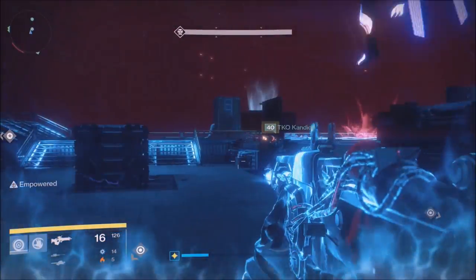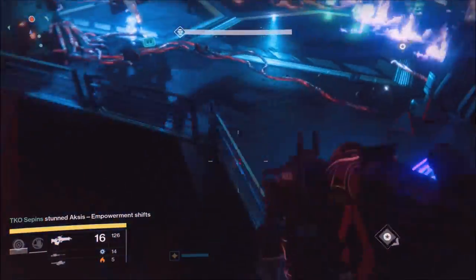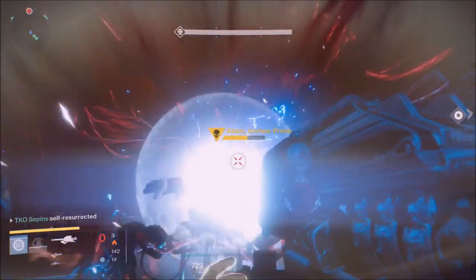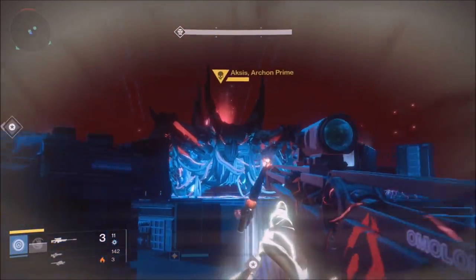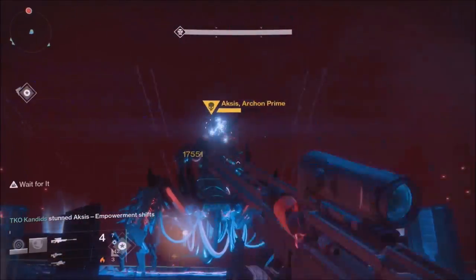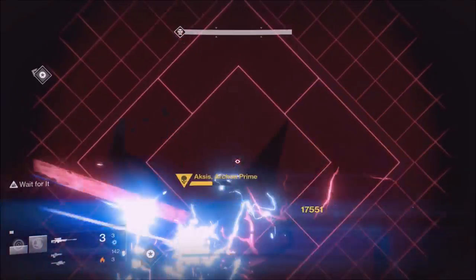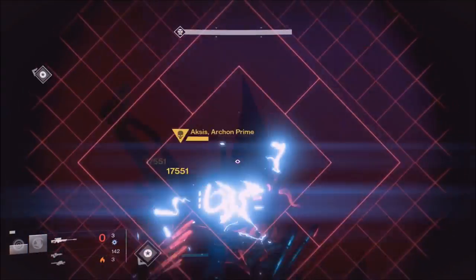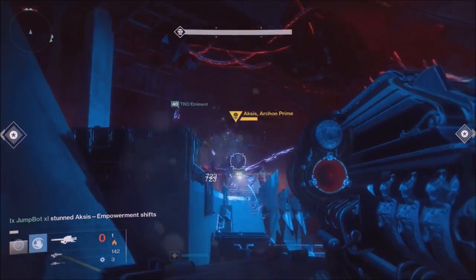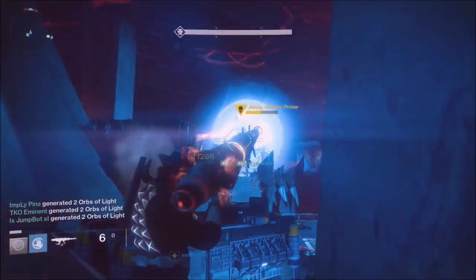Let's move on over to Axis. This is obviously the harder challenge — it's still not that tough, but it is the harder challenge. For Axis, you want to once again have two people on the left, two people in the middle, two people on the right. The challenge mode for Axis is that in between the phases when Axis teleports to one side or the other, there's going to be a platform that you have to go slam on and supercharge, and you can only do that if you are empowered. Keep in mind: when Axis goes to one side — let's say Axis goes to the right — you will not have to empower slam the right side, only the middle or the left. But you want to make sure you hit that empowerment every single time. You cannot mess that up.